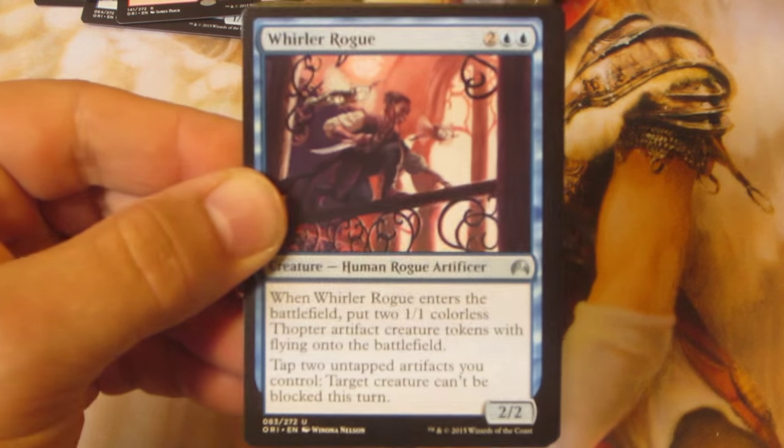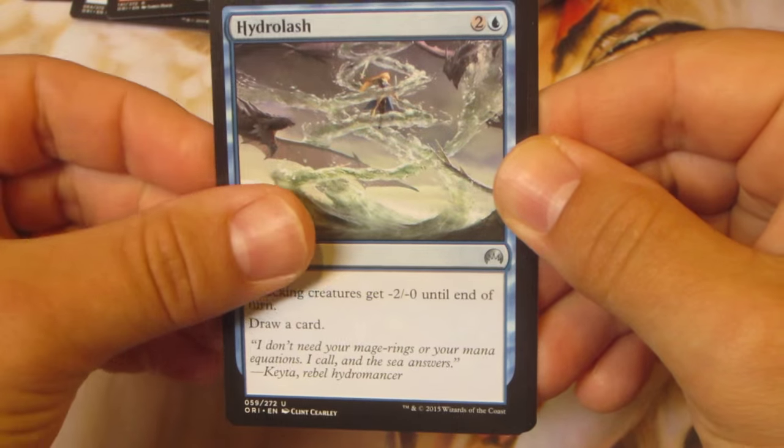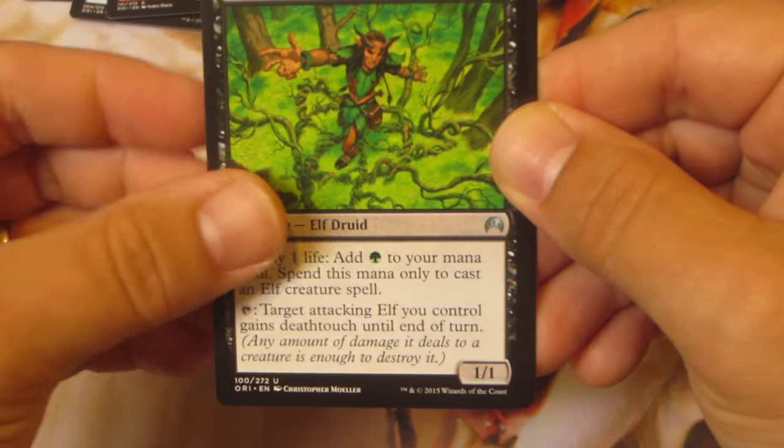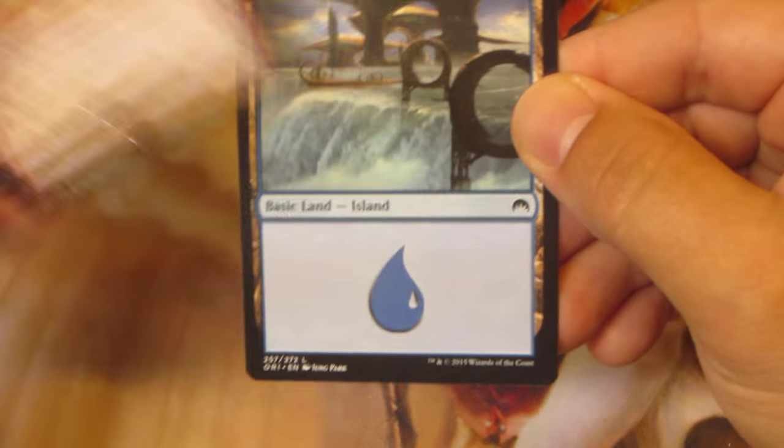Whirler Rogue. Hydrolash. Nul Root Trapper. Come on! Last card is... Pia and Kiran Nalaar. Wow!